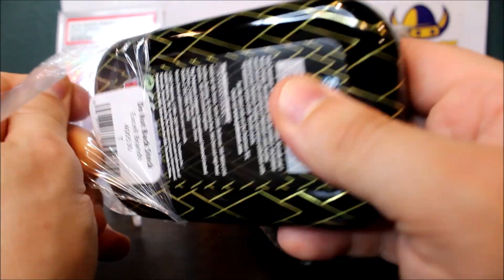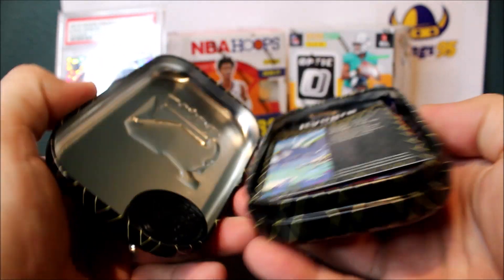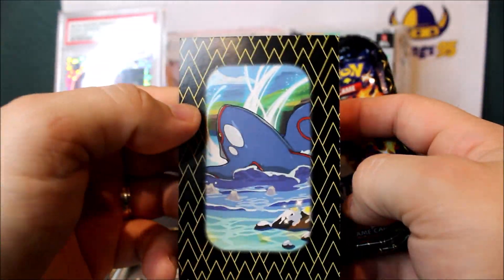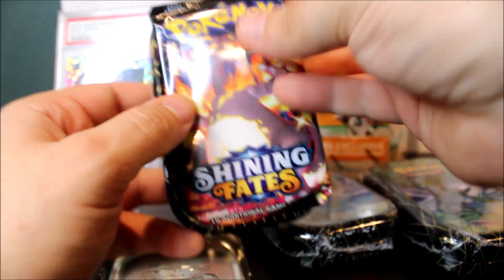I think if people return this product, Excel has to take it back rather than putting it back on shelves. So our first one is going to be the Kyogre tin — this is a nice shark-color art, I really like this card. It's probably one of my favorites besides the Charizard; it's very colorful.